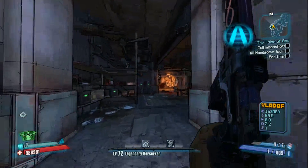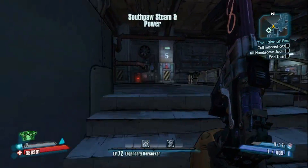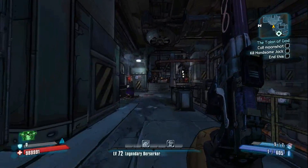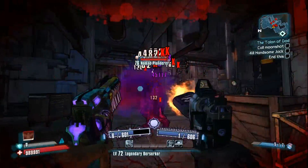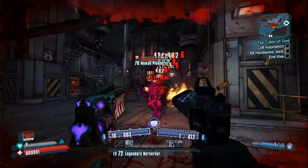Starting off, this weapon can spawn with any elemental prefix, as well as the prefixes: Patriot for extra melee damage, Righteous for extra accuracy, Double Penetrating for one trigger squeeze two shots, Risley for extra stability, Unending for extra magazine size (which won't do anything on this weapon), Purging for extra damage, and Vengeance for extra fire rate.